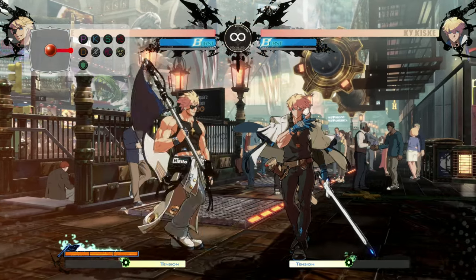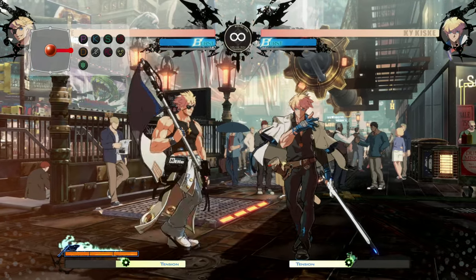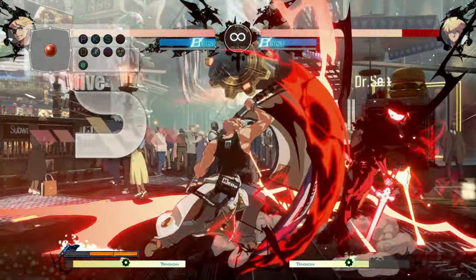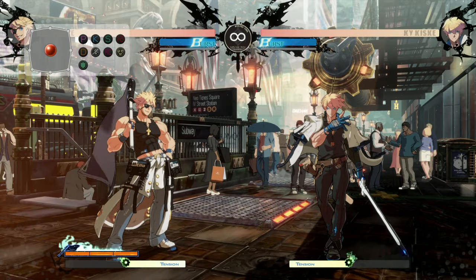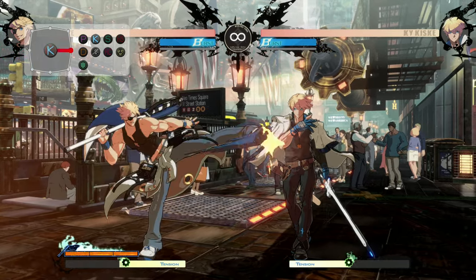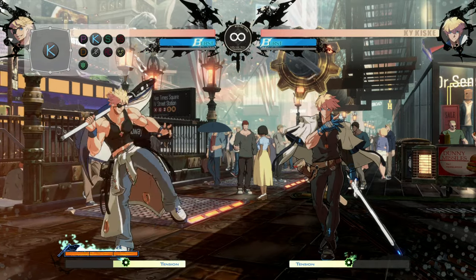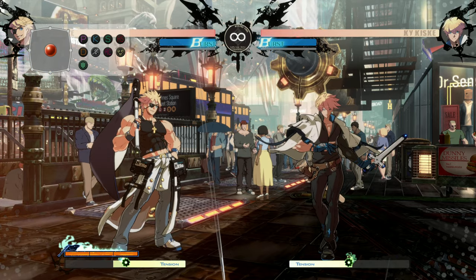Crouch Kick is six frames — a frame slower but also has about double the range. So if you're just looking to tag someone low, it is a true low, just combo into the sweep or whatever, then you can combo into just about anything. Stand Kick is one frame slower yet at seven frames, but it's quite far out there, also combos on sweep, and eats up a lot of real estate for a pretty quick button. Keep in mind it's handy.